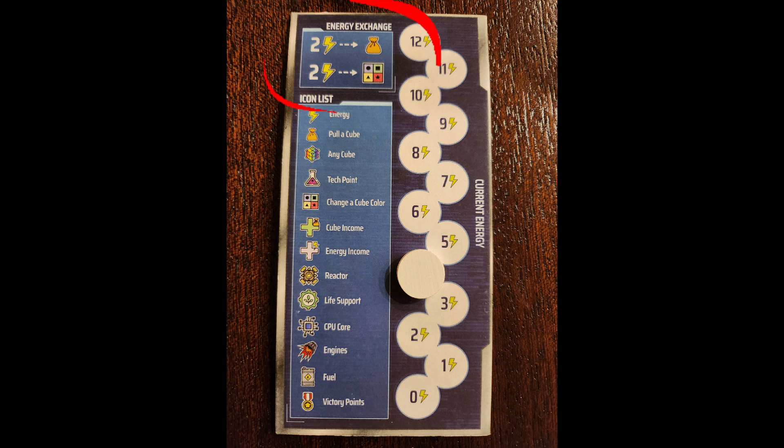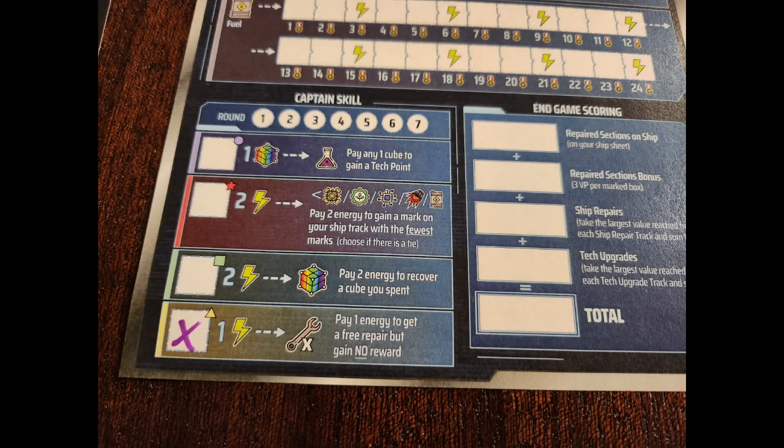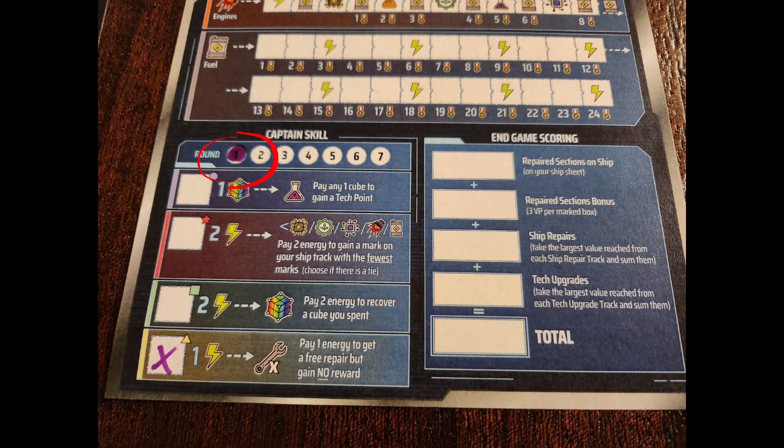This is also the phase of the game where you can spend your energy. You can spend two energy to pull a random cube from the bag, or spend two energy to change the color of a cube you've already pulled. This is a good time to revisit the captain abilities selected at the beginning of the game — these are abilities you can use once per round. As soon as you've used your captain ability, circle in the round number you used it in, and that'll help you remember you cannot use it again that round.